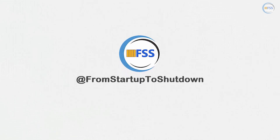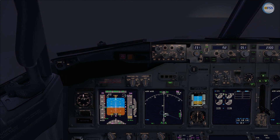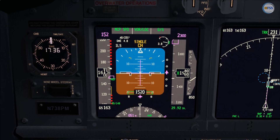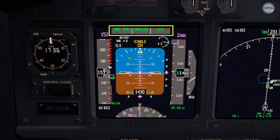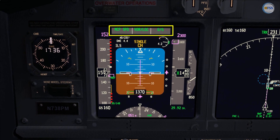From startup to shutdown is all about flying with simulators. In this PMDG 737 Autoland tip one, we'll see what's going to happen if we forgot to select the second autopilot while we are already established on final. If you look at my PFD, you can see I'm already established on final as shown by the flight mode annunciator — localizer and glide slope are engaged.